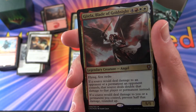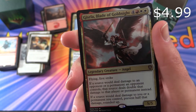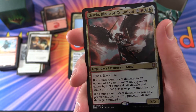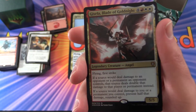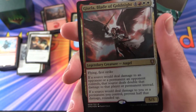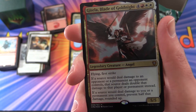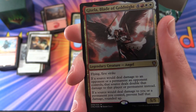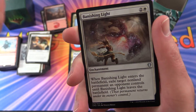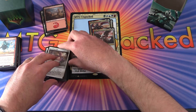And another mythic - we have Gisela, Blade of Goldnight. Legendary creature, Angel. 5/5 for 7 mana with flying and first strike. If a source would deal damage to an opponent or a permanent an opponent controls, that source deals double that damage instead. And if a source would deal damage to you or a permanent you control, prevent half that damage rounded up. And then we move on to the deck proper, so we'll take a look at that.